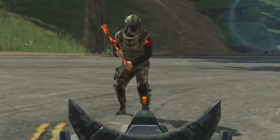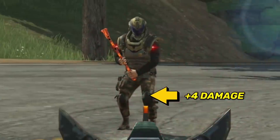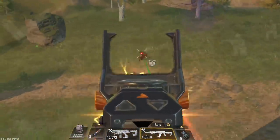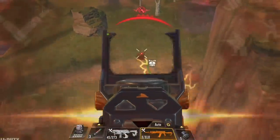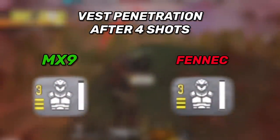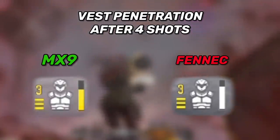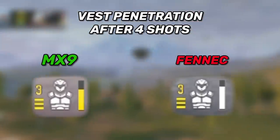The large caliber mag increases the damage of all body parts: it increases leg damage by 4, chest damage by 3, and head damage by 5, which is ridiculous. And comparing the MX9 to the Fennec, the MX9 wins in two other areas. First is vest penetration — in a side-by-side comparison after four shots to the chest, the MX9 damages the vest more than the Fennec, which can highly affect killing time against enemies with a damaged vest.